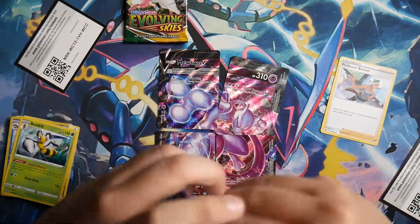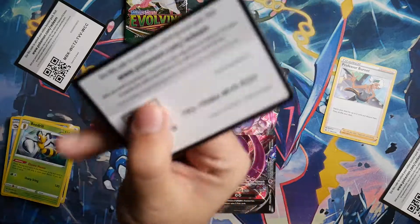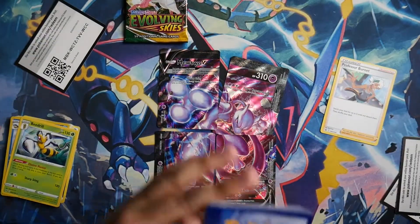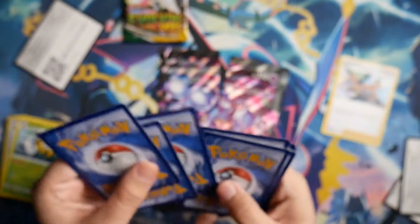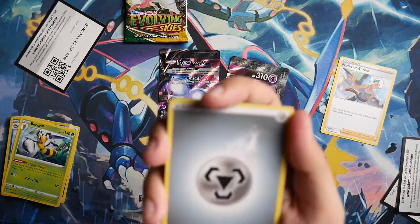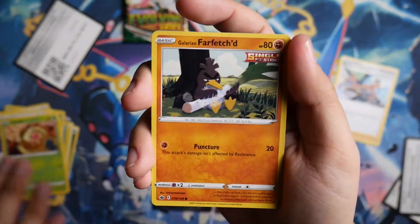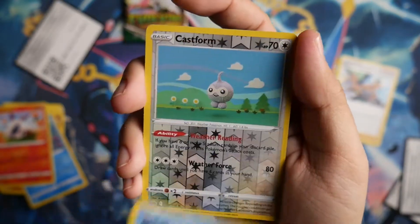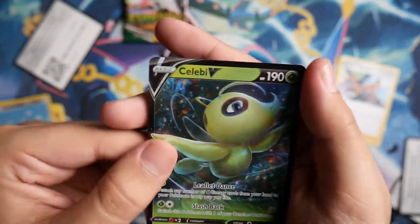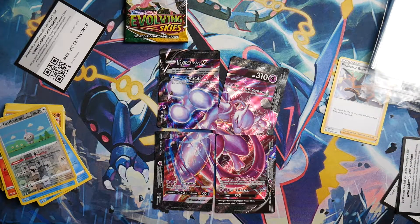Next is Chilling Reign. Still need those alt arts for the legendary birds — can we get lucky? Oh wow, look at the whitening on these cards — it already looks like they're lightly played or something. Quality control recently for Pokemon products hasn't been the greatest since with all the hype and the cards they have to pump out to meet demand, the quality isn't gonna be the greatest since they're rushing. We got Castform and for the rare in the back a Celebi V — hey, look at that! At least we got a hit out of this collection box. One hit out of four packs is all we can hope for honestly.